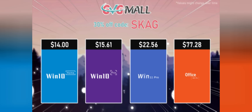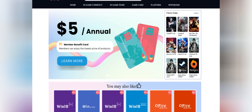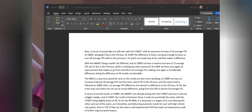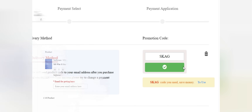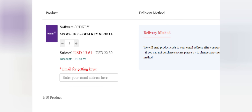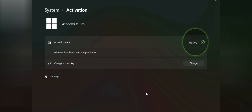If you want to support the channel, check out the sponsor GVGMall, bringing you lots of software deals like Windows 10, Windows 11, Office 2019 or 2021. Use my SKG discount code for 30% off — getting a Windows 11 serial key for $22 and Windows 10 for only $15. Then use the key in your Windows settings and you'll have an activated system.